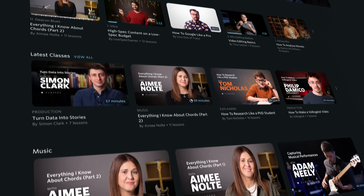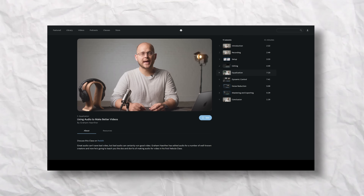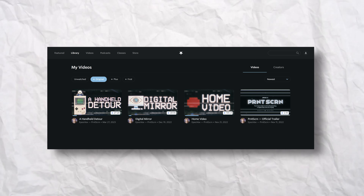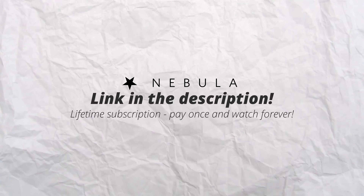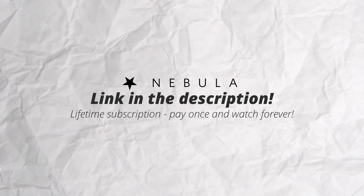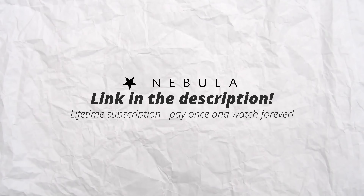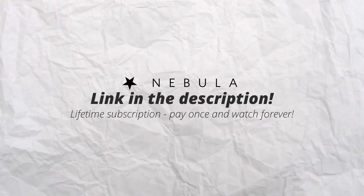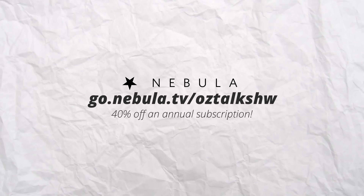Your Nebula subscription directly supports me and my friends, and we return the favor with fun content like my masochistic adoption of one of these really cheap computers. Your subscription also gives you classes — Graham Harther has a whole course on enriching your video through healthier audio — and original content, like my friend Adam, known as EposFox, who has a whole original docu-series on retro hardware. Nebula is offering a lifetime membership for those who use the link in my description, or if you want to try it out, there's 40% off the annual plan totaling about $2.50 a month.